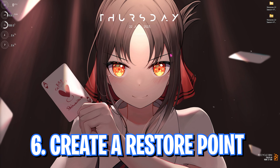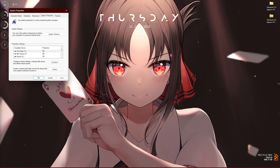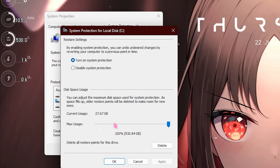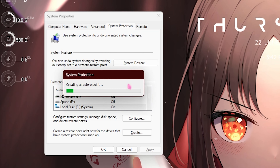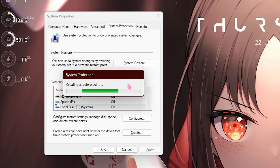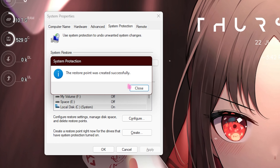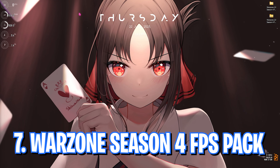Step number six is creating a Restore Point — this is really important, do not skip it. Search for Create a Restore Point, go to System Properties, locate Local Disk C, click Configure and make sure Turn On System Protection is enabled. Click OK, then click Create, name it Warzone, and let it finish. This creates an image of your computer so you can always restore back to this state in case of any emergencies or system issues.